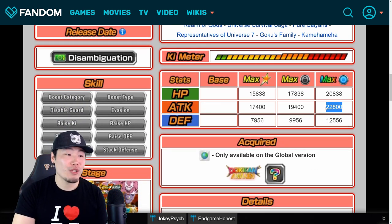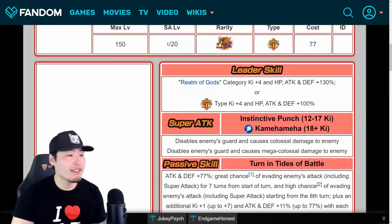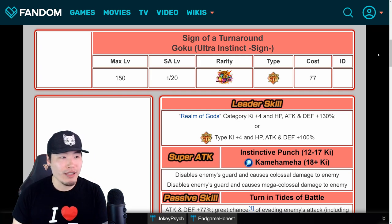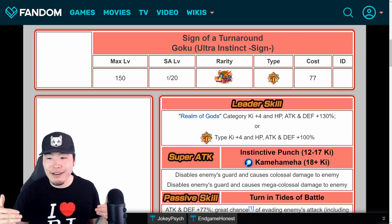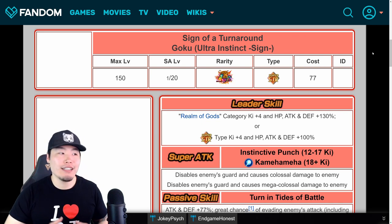Stats-wise, very impressive — 22,800 attack, super high, and Defense 2 at 12,556, very very high. So he has amazing stats. He's just an amazing unit, man. Last night when I made the video I was all hype, just so excited for this guy and so happy that he ended up being a global first unit. But now I've had some more time to think it over and be a little more objective about it, and I think my answer to the question we originally asked has changed a little bit.